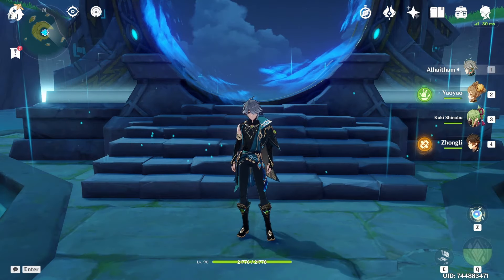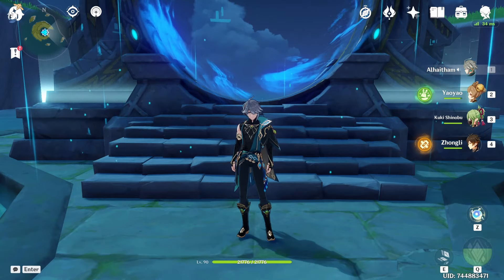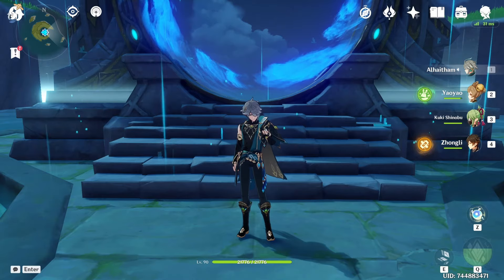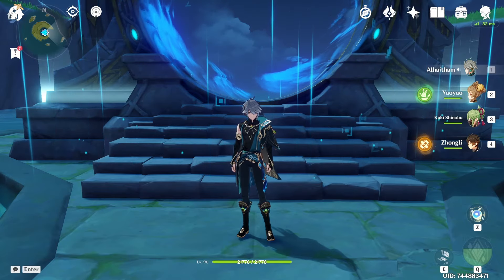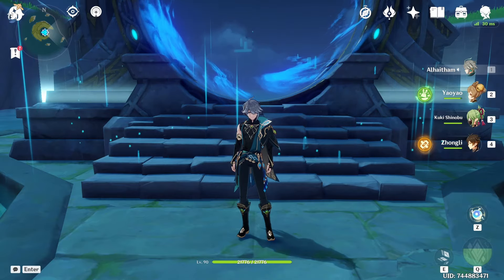Welcome back to another YouTube video. Today we are doing the 4.3 Spiral Abyss using Alhaitham, who is insane for the first half and the main focus for this video, as well as Ayaka on the second half. If you enjoy this video, be sure to like and subscribe — the support recently has been great, so thank you for that.